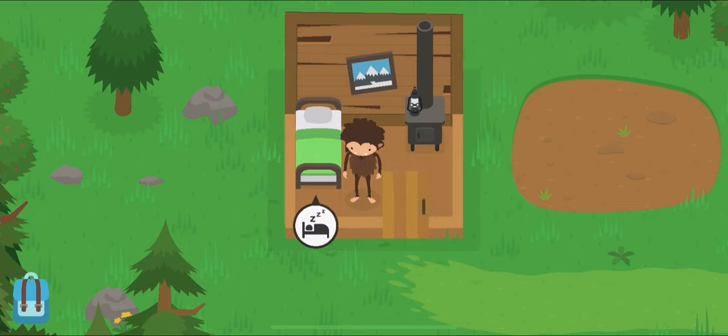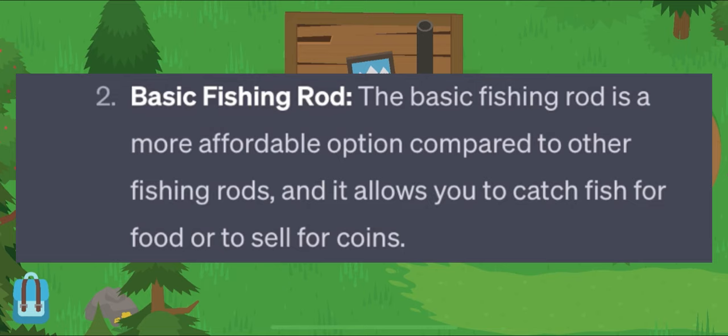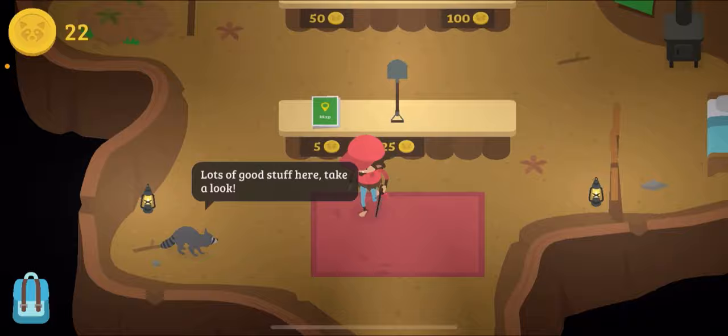I really wanted the map, so I asked ChatGPT what cheap items should I get in Sneaky Sasquatch? Number one: snacks — which you can get for free by stealing it, but whatever. Number two: the basic fishing rod — I already have that. Number three: a basic disguise — which I also have. And then balloons for some reason, I don't know why. And then regular map pieces. You know what, it's close enough, so I'm going to go ahead and buy it.